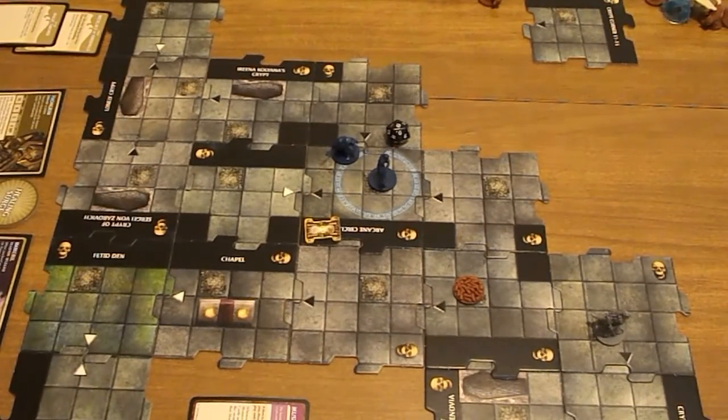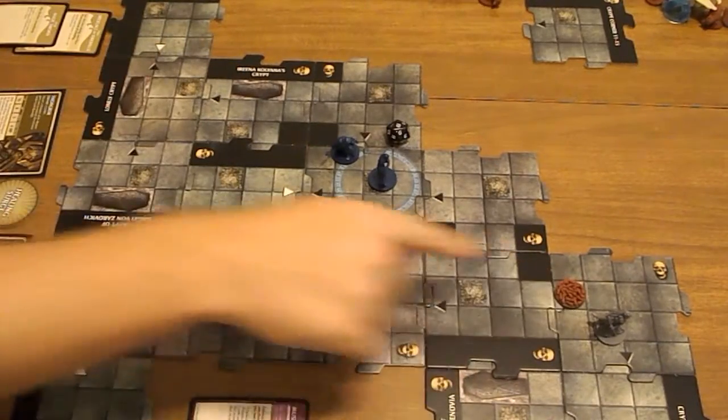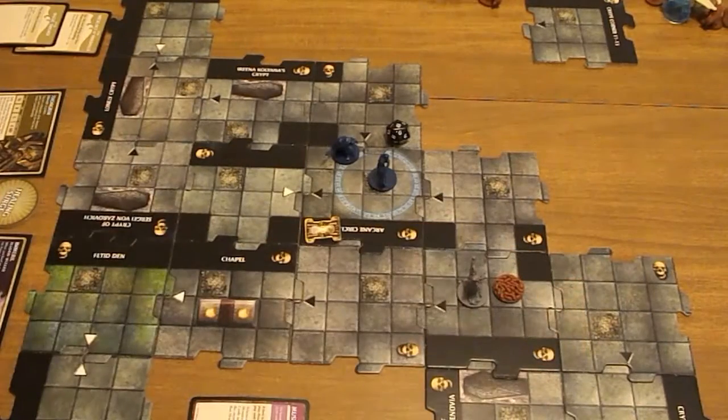Wait a second - it was Emeril's turn. So these monsters shouldn't have moved because it was Emeril's turn and he didn't control the rats. So now that it's Thorgrim's turn, the hag will move and the rats will move. I think I messed that up. Because for Thorgrim, it's the rat and the hag that's on his side.